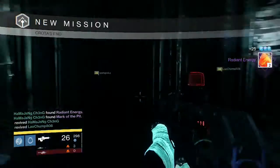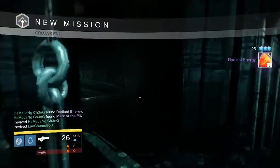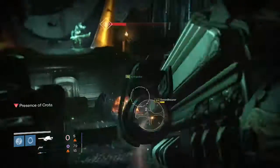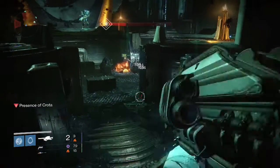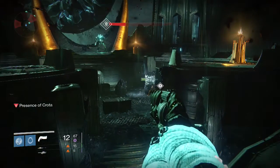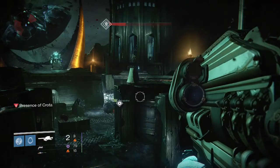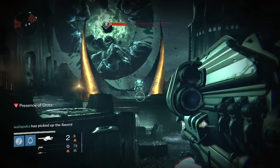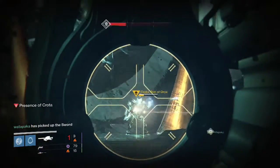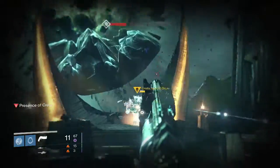So on my last character, I got two Radiant Energy once again from the Deathsinger — pretty unlucky. On all three of my characters they got two Energy, so hopefully next week I get an Exotic or get a little bit more lucky on the Deathsinger part. And then on my last Crota kill on Hard Mode, this is my Hunter.